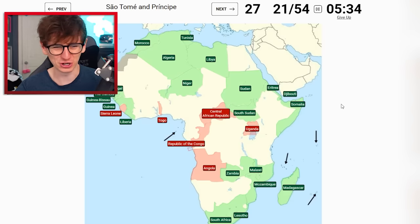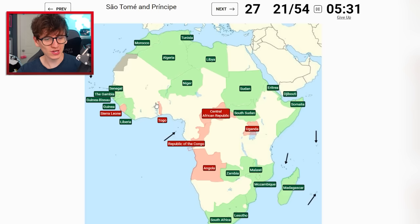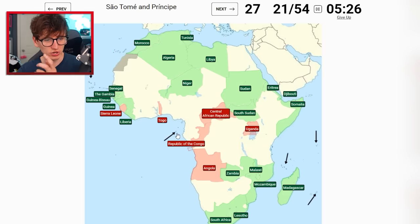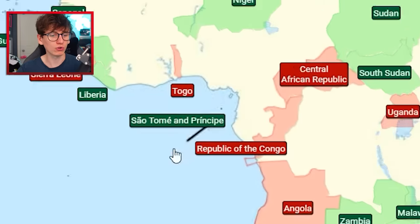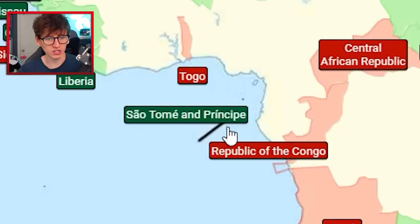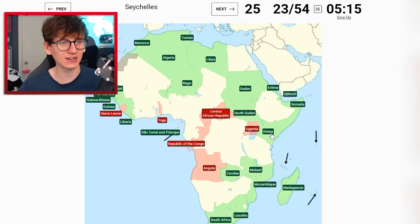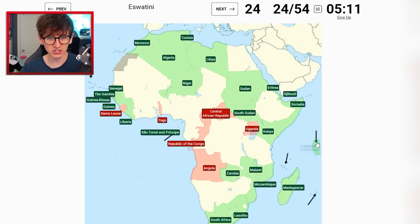Djibouti - just there, no problem. São Tomé and Príncipe - you might think it's a really tiny obscure country, but it's easy because there's literally a big arrow pointing right to it. Kenya is around here - Tanzania is there, and then I'll try here for Kenya. Nice! We're getting quite a few in a row. Seychelles is straightforward as well.